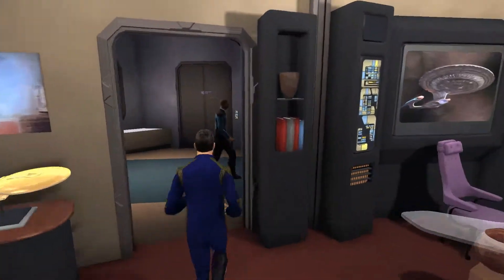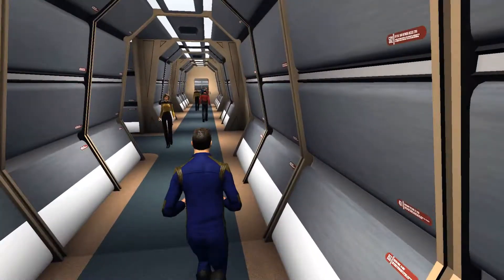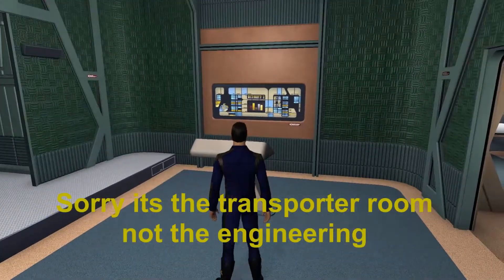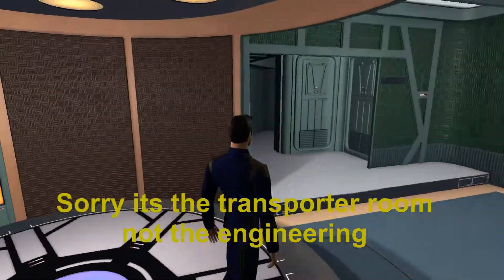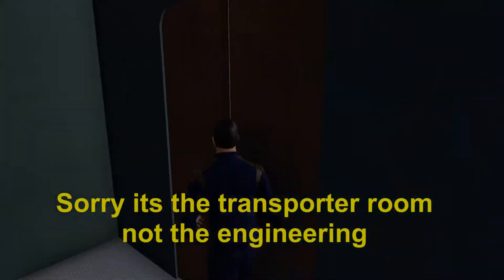Not a bad little set of quarters. Let's see what else is on Deck 8. We go into these corridors, there's another turbo lift at the bottom, and the engineering room. Too bad you don't get Chief O'Brien. Let's see what's behind here — nothing.